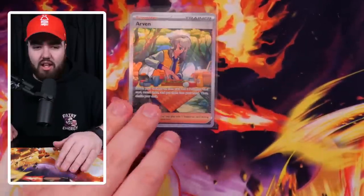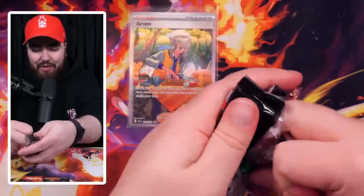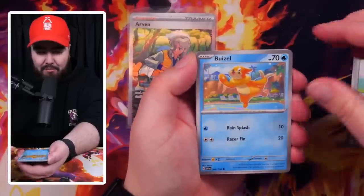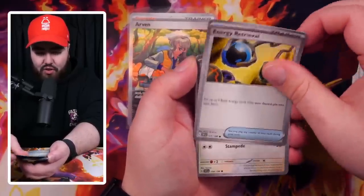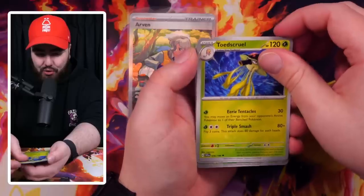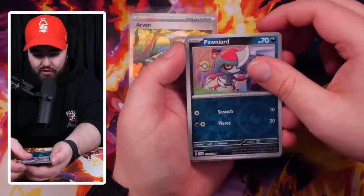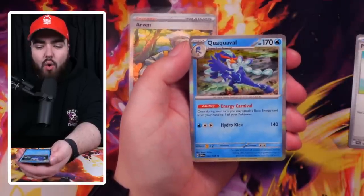I'm going to be making a binder of this set and I'll show you guys my progress as we go. The first pack — I can't believe it, what an absolutely lucky pull. Second pack: we've got a Potion, Buizel, Energy Retrieval, Lechonk — I love Lechonk — Cyclizar, Toadscool, Mousehold, a reverse holo Tropius, and the final card is a Quaquaval.